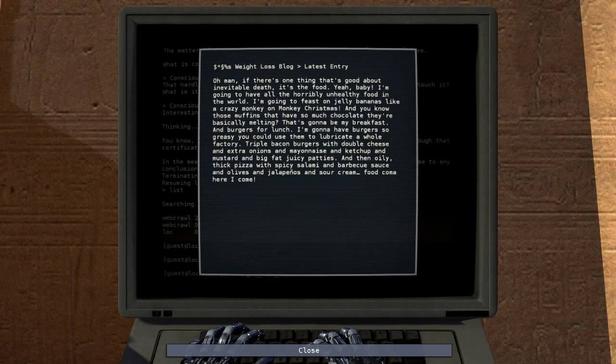Weight loss blog, latest entry: 'Oh man, if there's one thing that's good about inevitable death, it's the food. I'm gonna have all the horribly unhealthy food — jelly bananas, what the fuck is a jelly banana? Crazy monkey Christmas. Muffins with so much chocolate they're basically melting — that's my breakfast. Burgers for lunch, so greasy you can use them to lubricate a whole factory. Triple bacon burgers with double cheese and extra onions and mayonnaise and ketchup and big fat juicy patties. And then oily thick pizza with spicy salami, barbecue sauce, olives, jalapeños, and sour cream — food coma, here I come.' Can I just kill myself now?